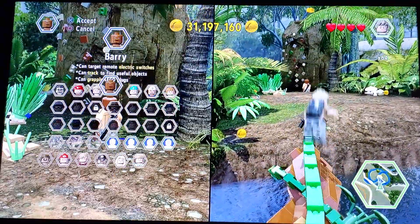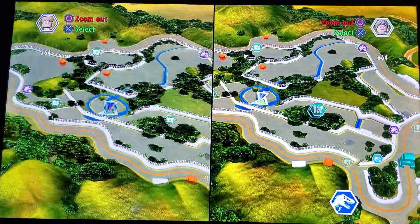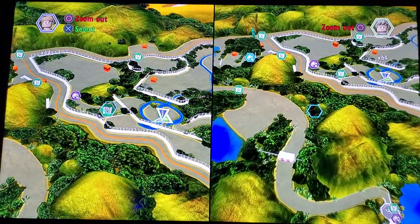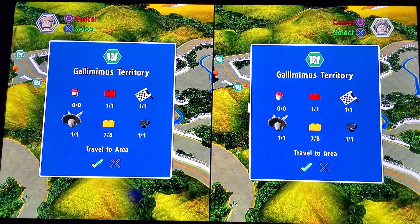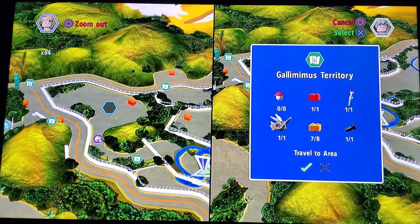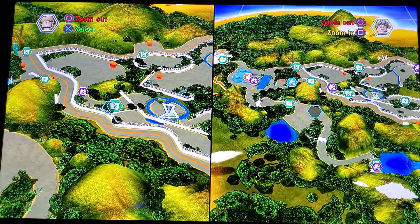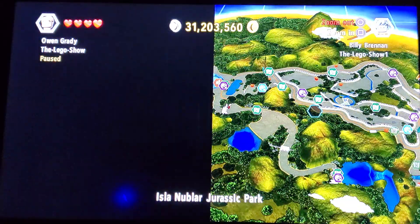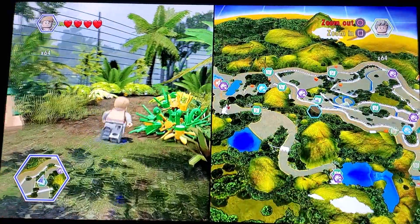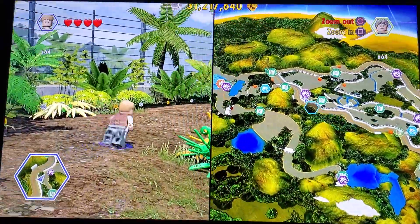Now we are going to need Owen — there we are. I am pretty sure that is all of the collectibles for this area, but that still leaves the question of this. What could that be? It does not make sense because there is nothing more on the map. Could it be a secret? I am going to travel there. Why not you go over and do the Triceratops territory so that while I am looking for this, we can still be grabbing the collectibles.